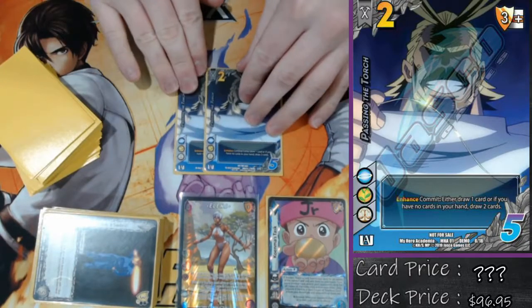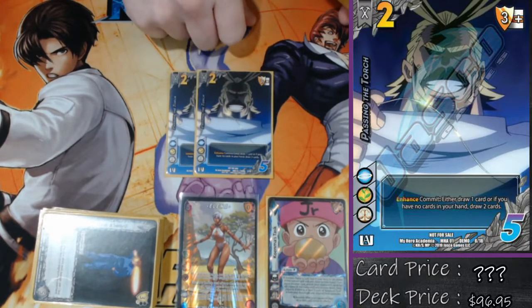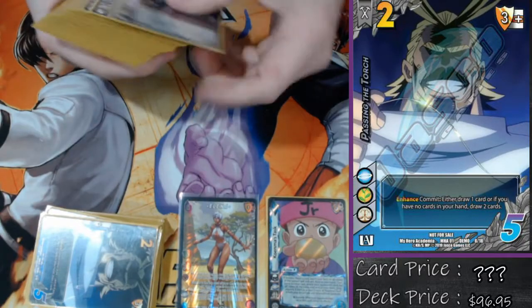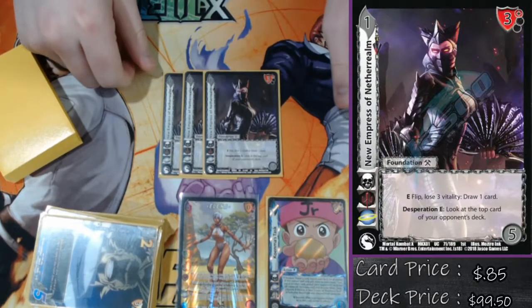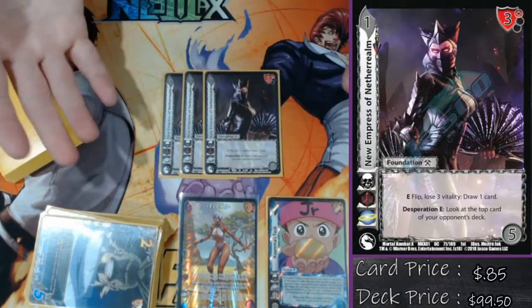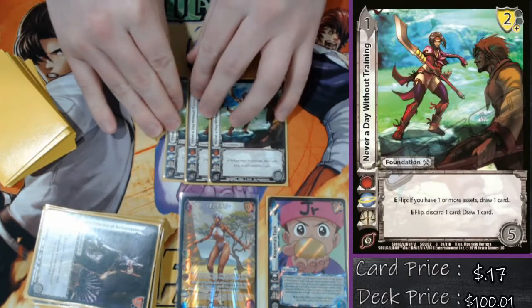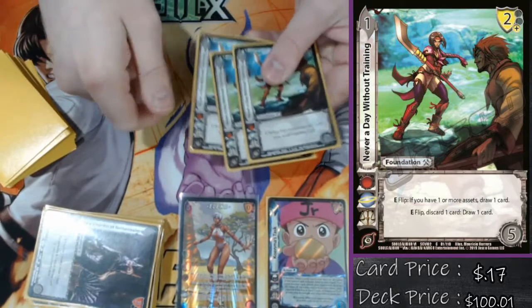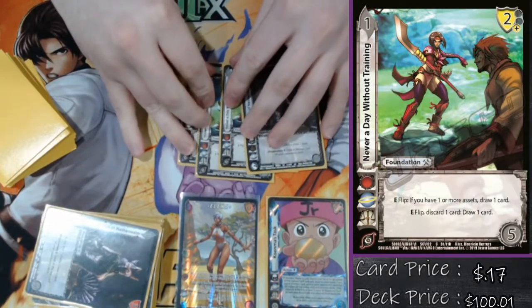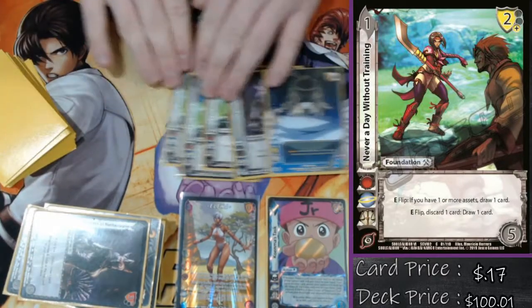Up next, we're playing double Passing the Torch — just a little extra draw power. It's got a solid three mid block for Elena's speed ability, and it just says commit, draw card. Very rarely will I ever not have cards in my hand for the other draw ability to be relevant. We're also playing triple New Empress of Netherrealm — I've got to draw cards to make sure I can kill you and survive. It's got another three high block. The Desperation Enhance probably is never going to be played — I'd rather just kill them. All my stuff gets fast, so who cares about the block math? My last consistency card is Never a Day Without Training. This card says flip, draw a card if I've got an asset — hopefully I do with the United Kingdom of Smash — or discard a card, draw a card. These cards also combo exceptionally well with Shinryukon, stacking an attack on top of my deck and then playing any of these draw cards to pick it back up.